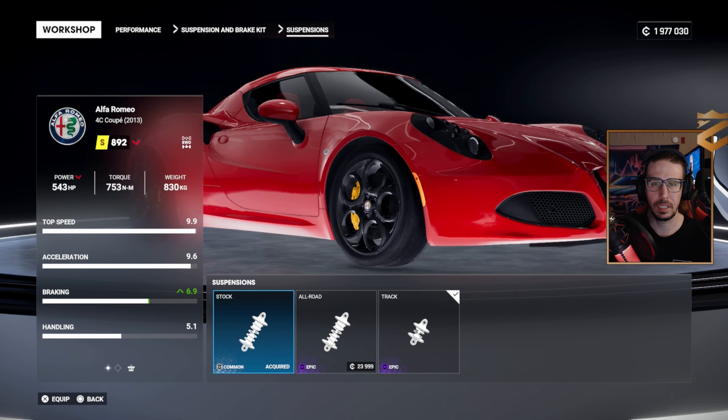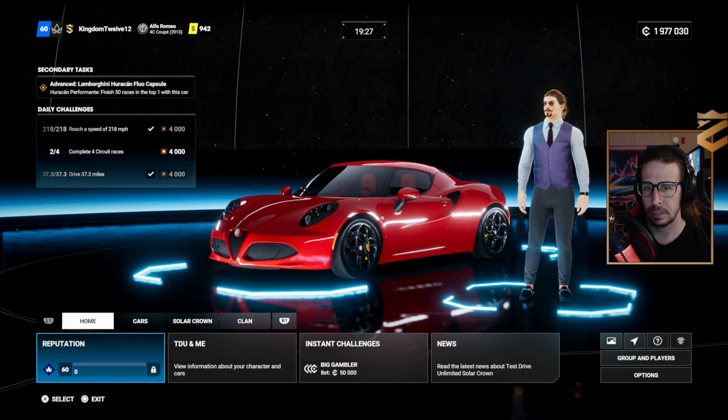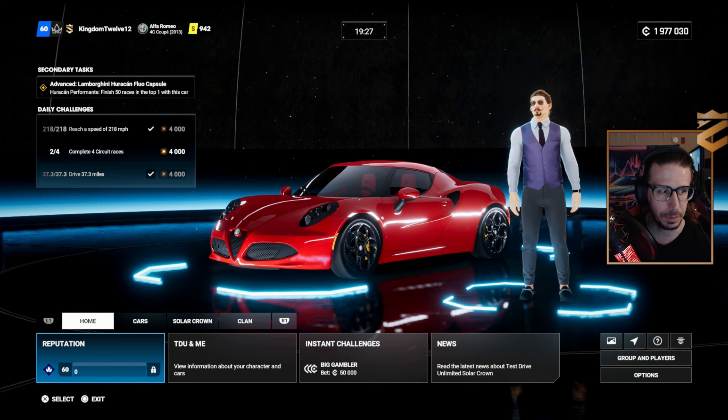Ubisoft please fix. All-road tires and all-road suspension — gotta be the fix, can you imagine? It's gotta be the suspension. It's got nothing to do with the roll bars because I changed it and nothing changed. I guarantee it's a bug with one of these settings. Let's see if the stock suspension fixes that.